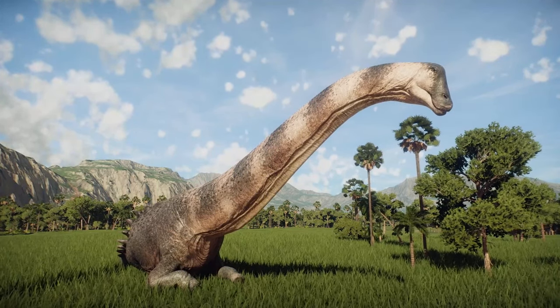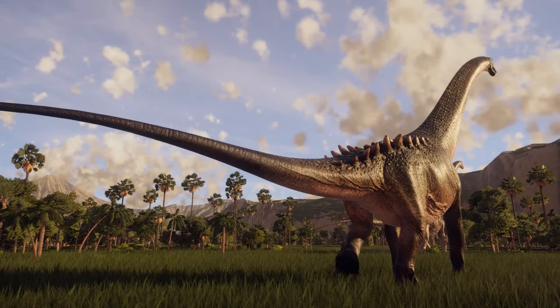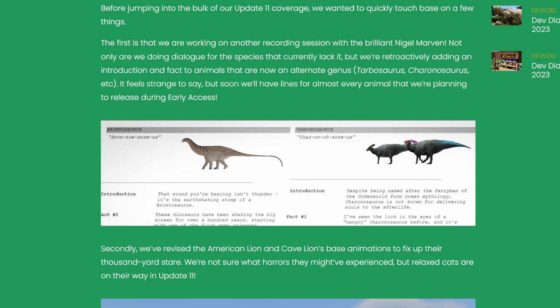Jumping back to the start of the dev diary — they're going to be working with the brilliant Nigel Marvin on dialogues, which are lacking in the game at the moment. They're also introducing new animal alternative genera: the Tarbosaurus and the Coronasaurus. The recording session with Nigel means they're planning to have all dialogue ready for early access.